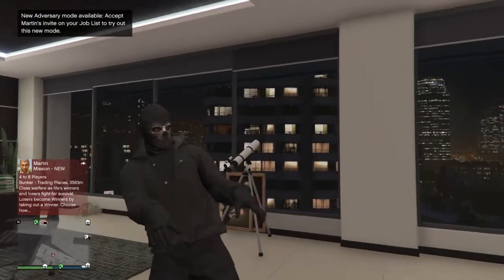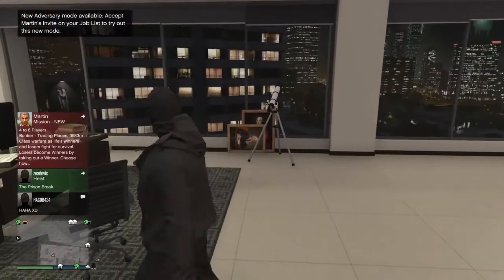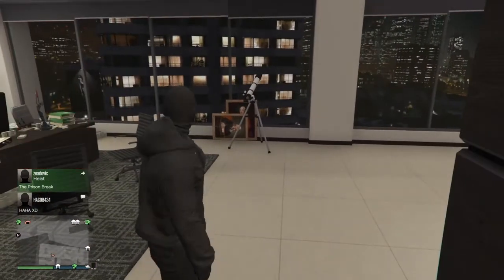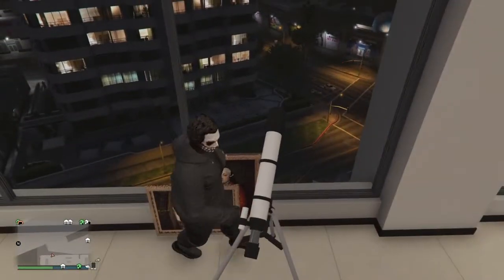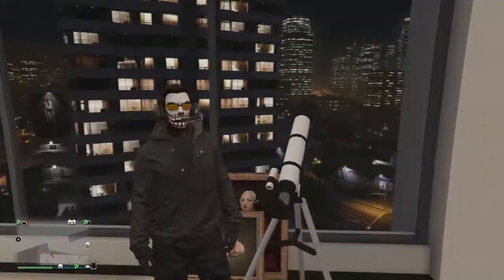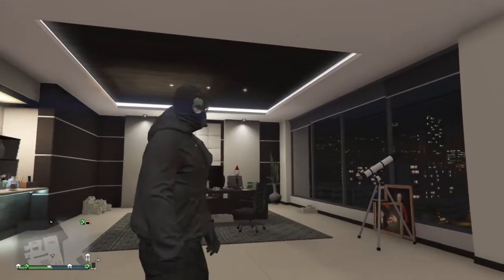Now, you have to go to your apartment or office — it has to have a telescope so we can do the telescope glitch. If you don't know how to do the telescope glitch, watch my latest video on the head and mask glitch — it has a telescope glitch tutorial. Press right on the telescope, and then select the outfit that has the headset and glasses, then go back.